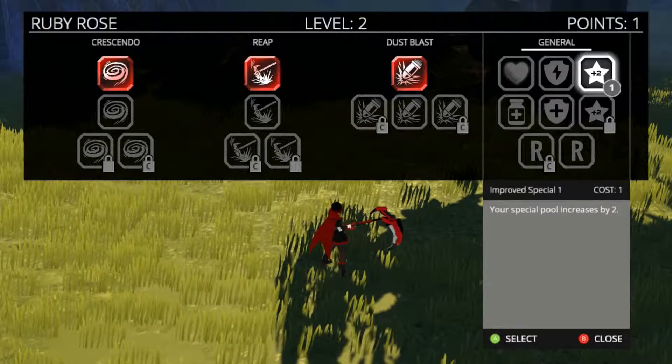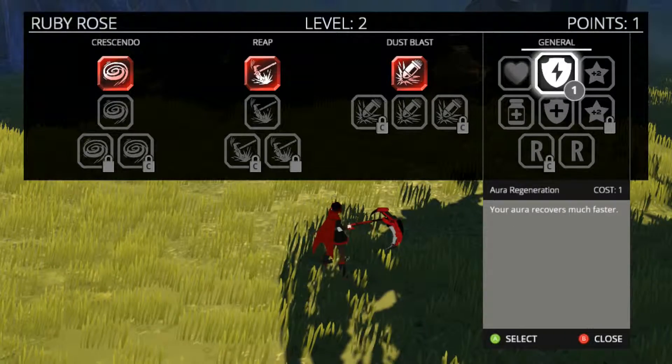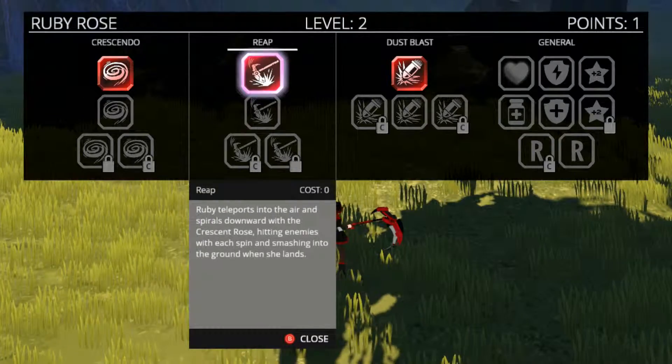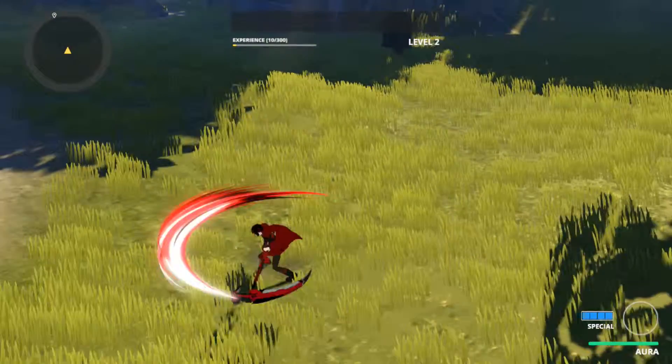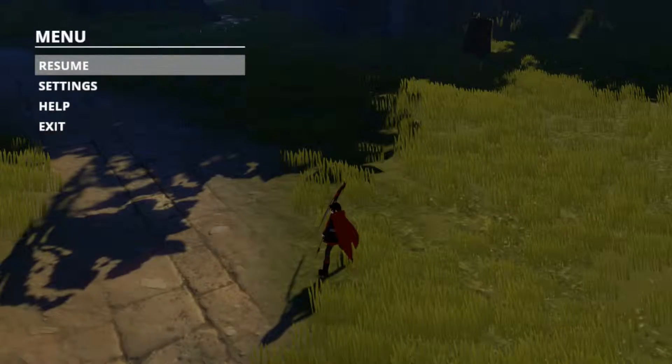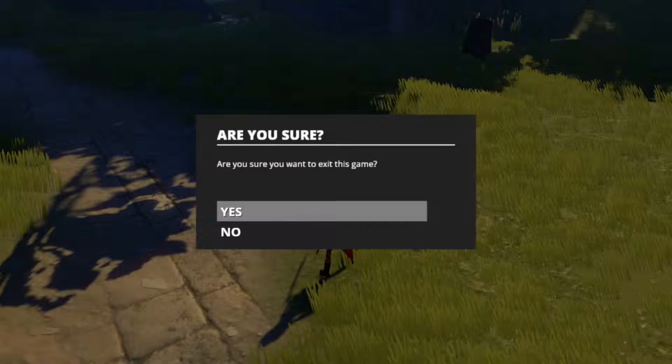Some of them you have to complete challenges to unlock. Right now I have one point, so I can put it on — let's say — reap. This was just the first character, so now we exit.